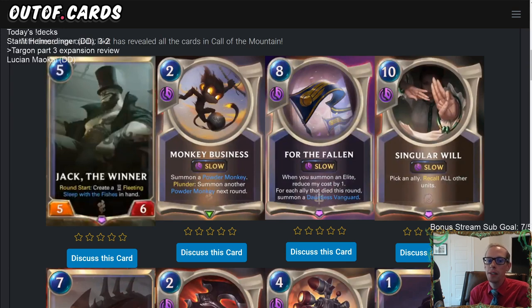Let's take a look at what these cards do. Our first card — we're going from left to right through these 12. Looks like we have our first Bilgewater card in the new set. We have Jack the Winner. 5 mana, 5/6. That's big — that's above the curve usually. 5/5 for 5 is really where most cards are on the curve, so a 5/6 is just going to be above that.